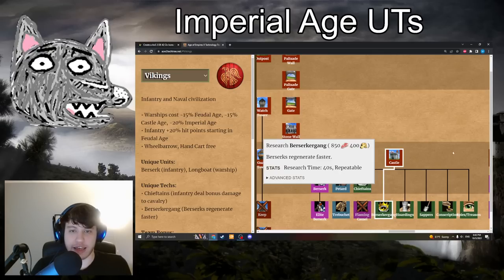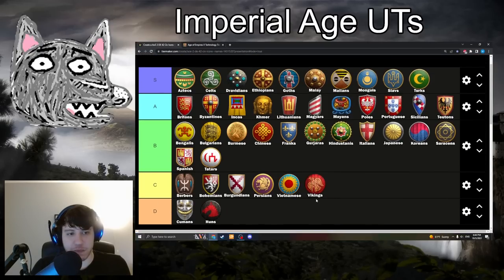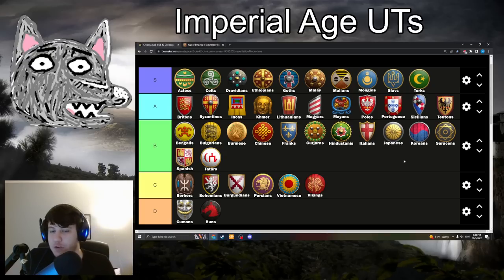Last but not least we have Vikings with Berserkergang: 850 food, 400 gold — pretty expensive. It makes your Berserks regenerate HP twice as fast. Going in C-tier, just like Magrebi Camels. Pick it up if you're going for a lot of Berserks, but it only affects Berserks. Pick it up if you have the resources and you're going for Berserks in the late game.